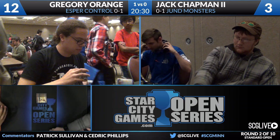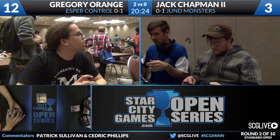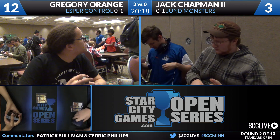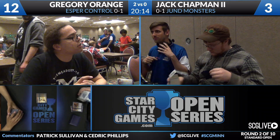Two games to zero, Esper Control downed Jund Monsters. Even though Greg got off to a rough start, pretty easy one there for him. Jack was on five cards and had a reactive hand. Gregory's hand of just removal spells and card drawing was really well suited to what Jack was bringing to the table, which was not much pressure and a lot of reaction of his own.